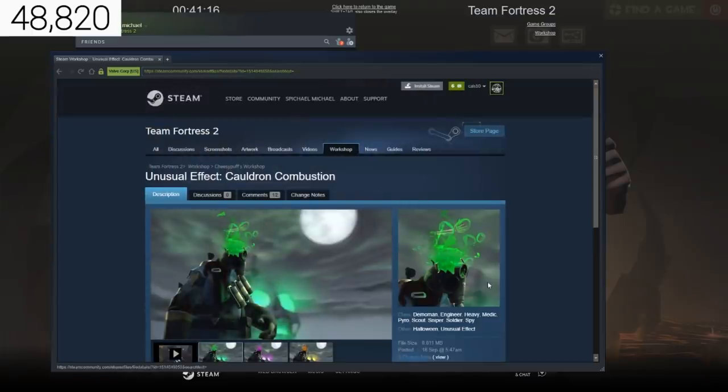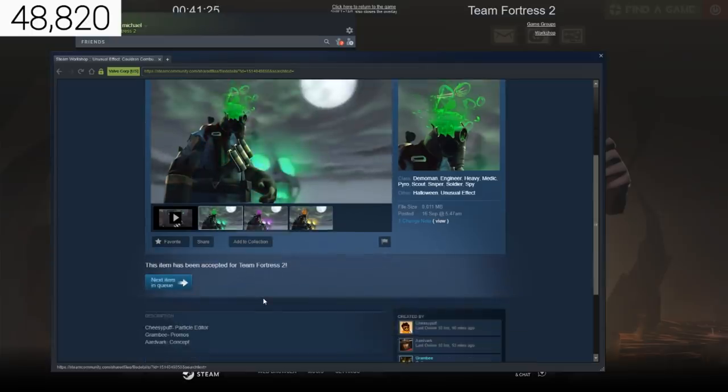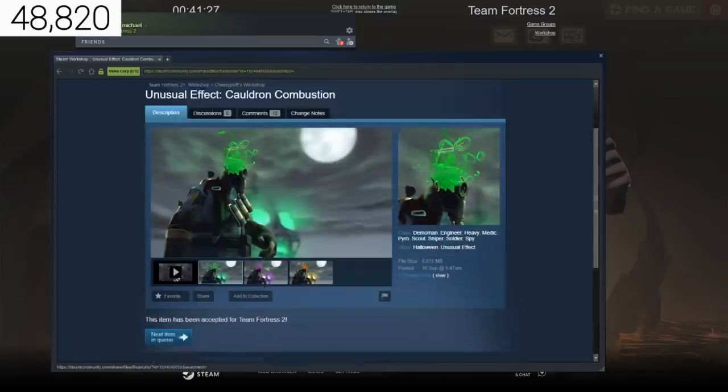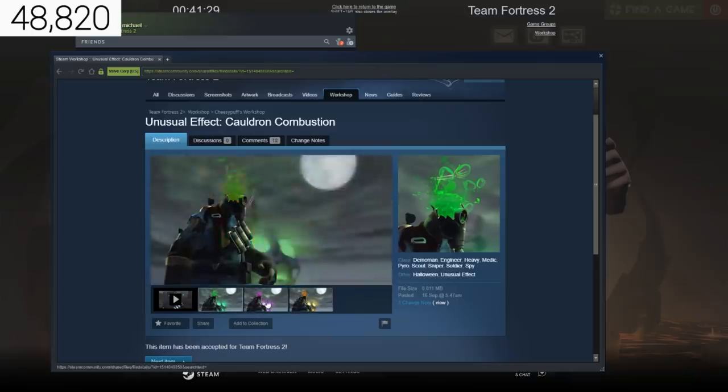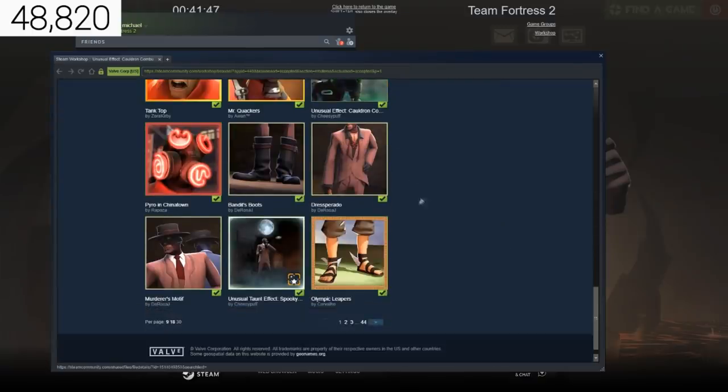Here's the first unusual effect: Cauldron Combustion, in three different colours. I haven't counted yet to see if these three are all different effects. But I love the fact that they've changed the background lights to be the same colour as the effect. Cauldron Combustion — not a bad effect, pretty cool.